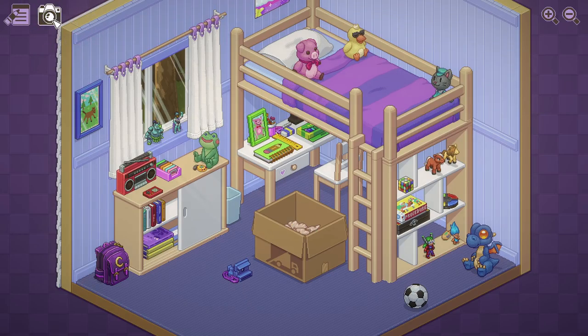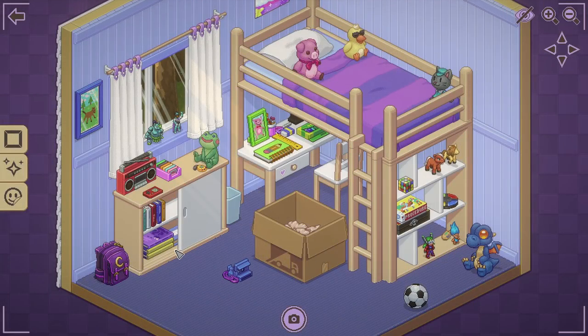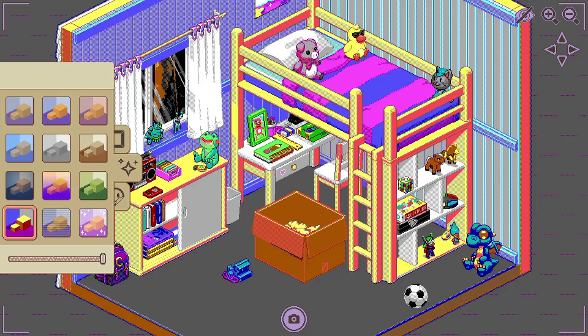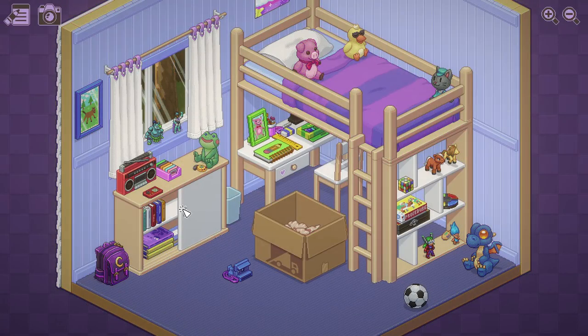That looks like it has a button I should click. We can take a picture — it's a camera of some sort! We can take snapshots and put filters on them. We can make it all sorts of crazy looking. Okay — it's like Instagram but in 1997. Leave photo mode. Let's put the camera down here because that's exciting.